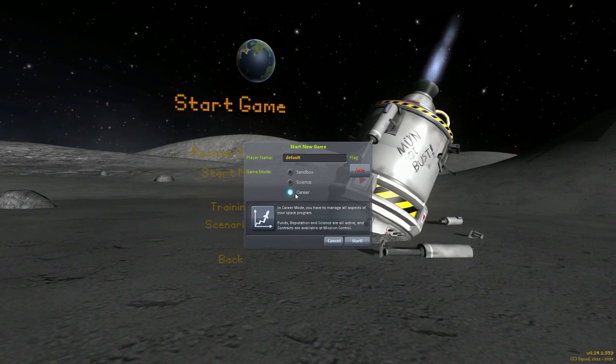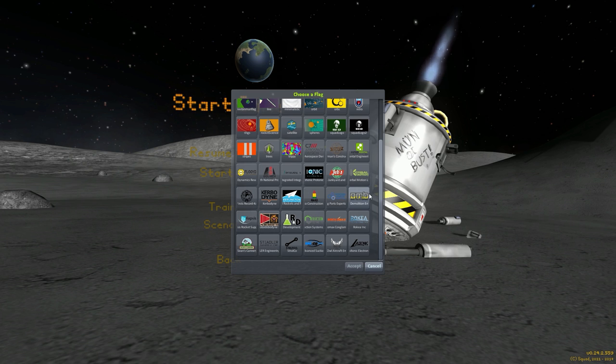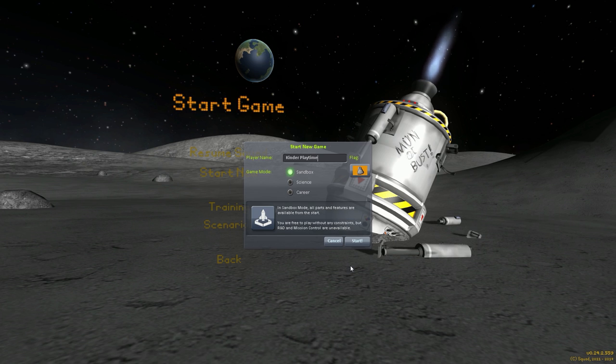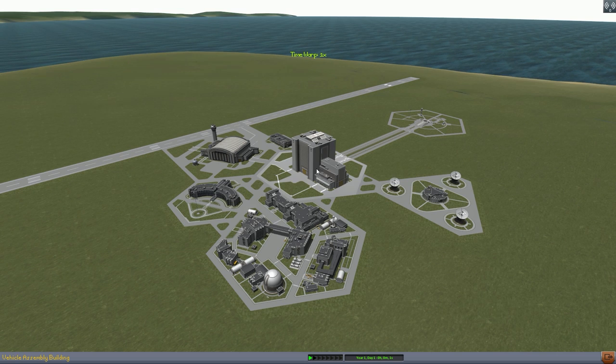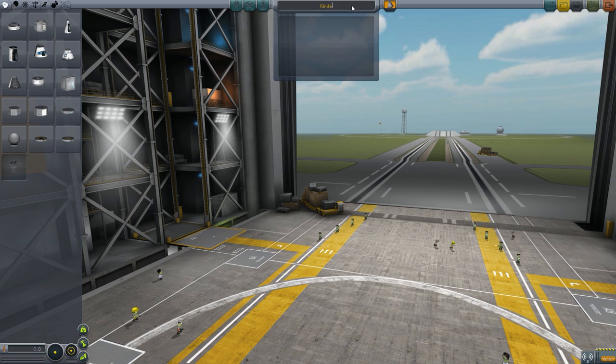So that's a rocket crash into the moon. Let's go ahead and start a new game. Jacob liked this flag so we're going to go ahead and pick it. As you can tell, we sped it up about 300% because it was a very, very long video — we had no idea what to do. We're going to call this one Kinder Playtime version 1.